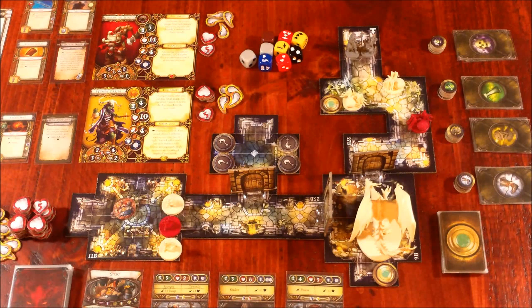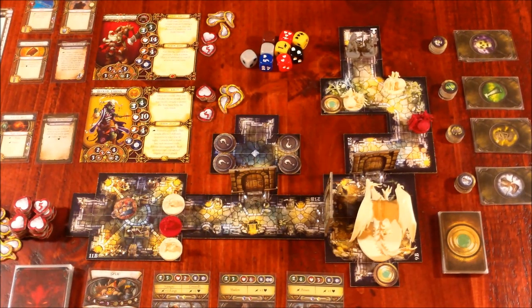Welcome back everyone. We're in Descent Journeys in the Dark, second edition. It's been quite a while, but we want to go ahead and start going through Encounter 2 of a Fat Goblin. If you have not seen our first critical playthrough series of Encounter 1, we'll put links in here. The first Descent critical play was really the first time I had done anything this large — made several mistakes along the way, and had some nice folks let me know about them.